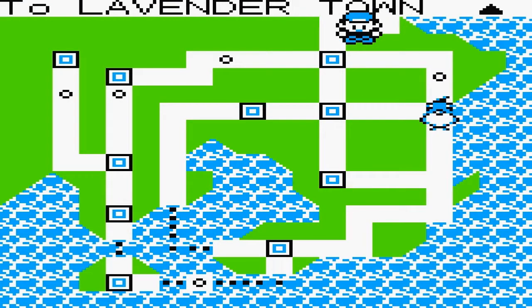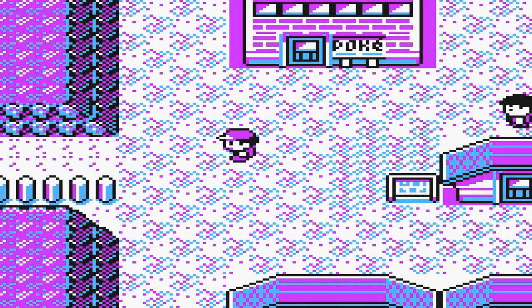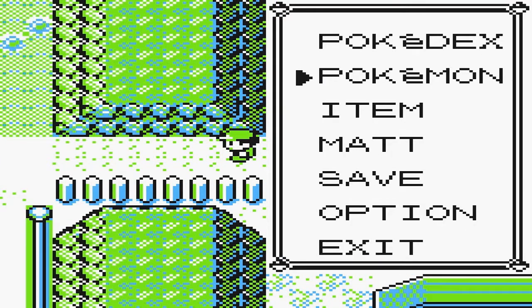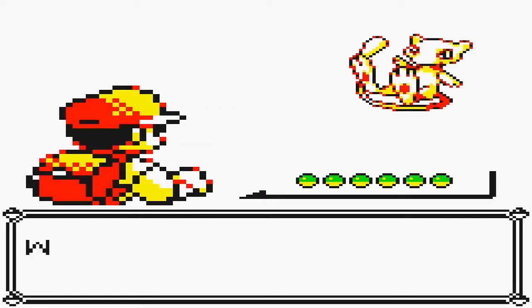Get to Lavender Town and watch the magic. Okay, so we're just walking along, and as soon as we take one step into this route - huzzah! The Start menu pops up by itself. Just press the B button, and... Voila! Wild Mew appeared.